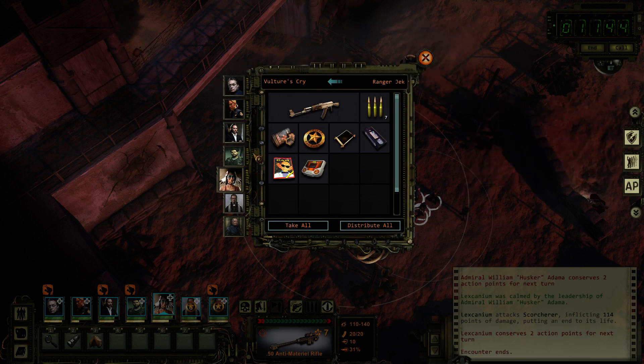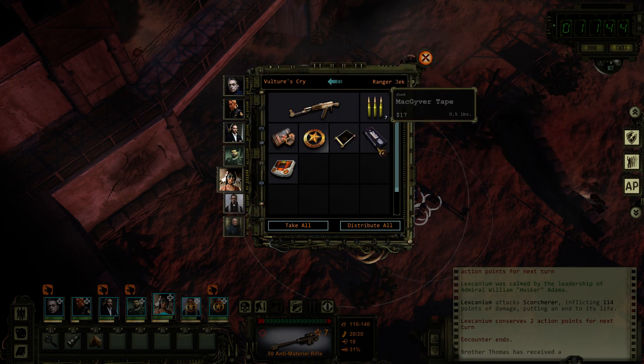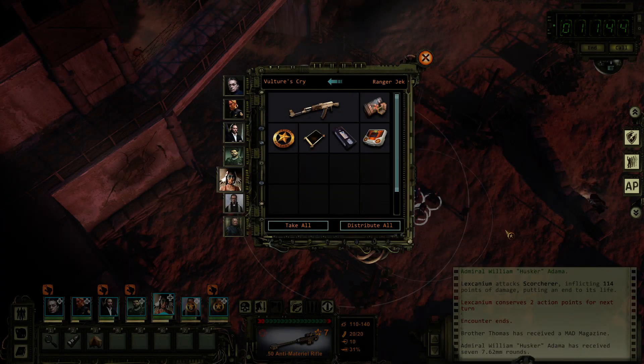It's so close to dying — come on, you can do it. That was experience — nice. Actually we didn't get damaged that badly to be honest. We lost one dude though — he just turned around at the wrong time. There's a Mad Magazine, MacGyver Tape. We don't need any of this crap, actually, especially not the AK-47. But the med pack's okay, so we'll take it.